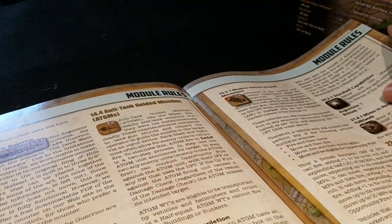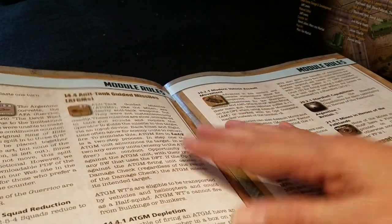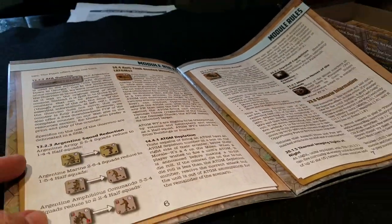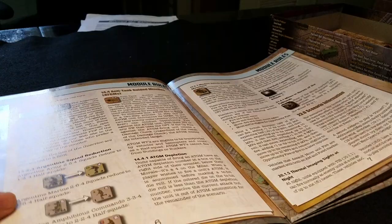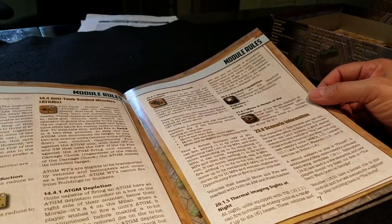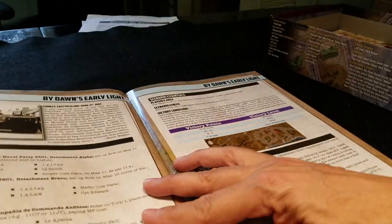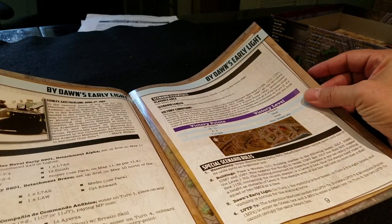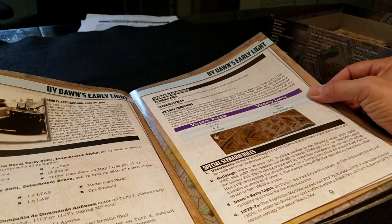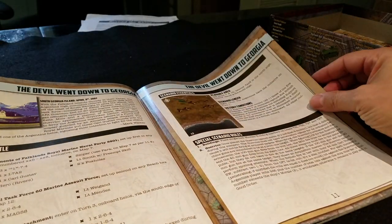We even have a ship in here. There's ATGM weaponry and things like that, and a nice explanation of all the breakdowns for the various Argentinian units. Then there are the scenarios. There's thermal imaging as well, of course, because it's modern.